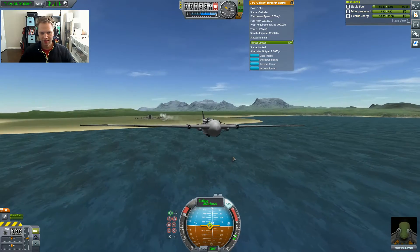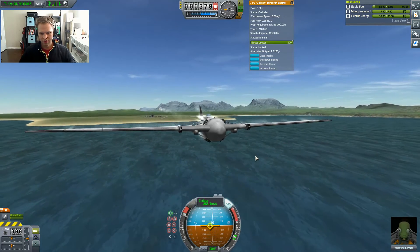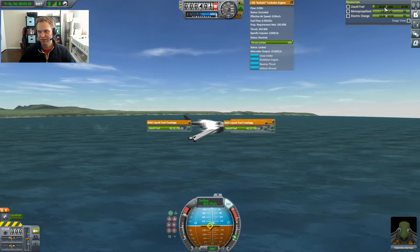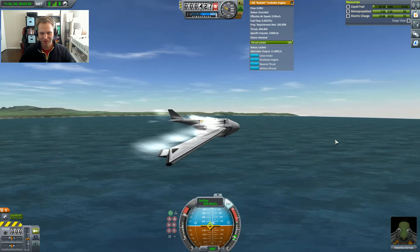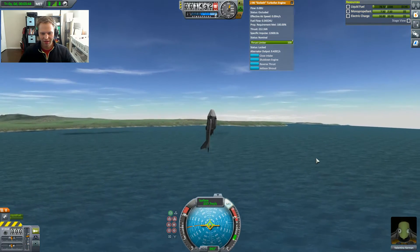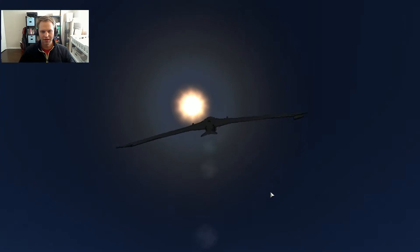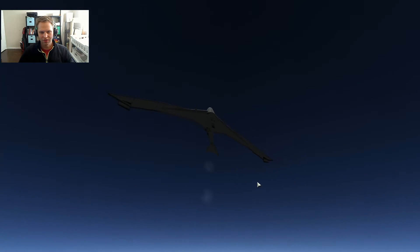200 meters per second... 250... 300. Note we are definitely burning a lot more fuel — it's counting down in single digits instead of in tenths and hundredths of units. This tops out at about 328 meters per second. It's pretty sweet and pretty maneuverable. Even with those long wings, because they are attached to the aeroplane main wing, you don't get much movement during turns, which is really nice.